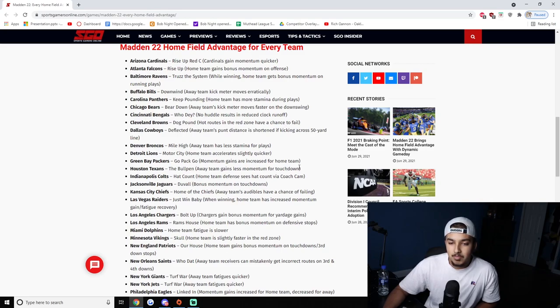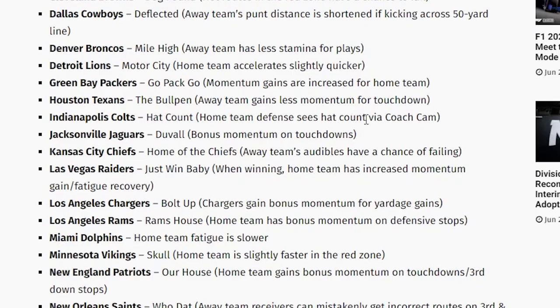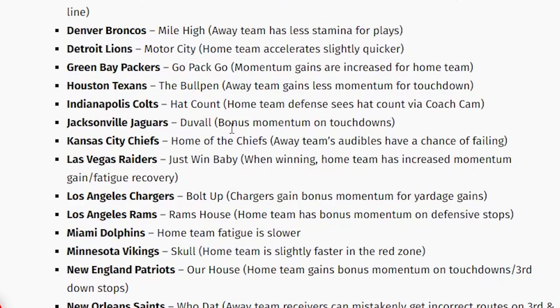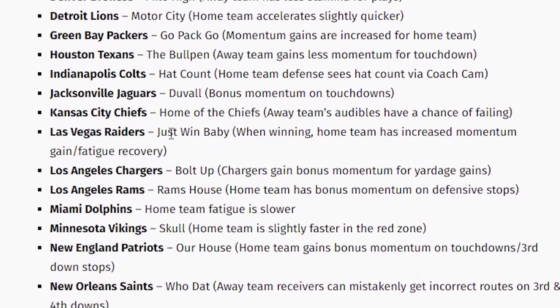Houston Texans — 'The Bullpen' — away team gains less momentum for touchdowns, so if you score a touchdown their momentum is reduced. I'm not too sure that's the best one. Indianapolis Colts — 'Hat Count' — home team defense sees hat count via coach cam. I'll be honest, I'm not 100% sure what hat count means pre-play — comment below and help me out. Jaguars — 'Duval' — bonus momentum on touchdowns, kind of a generic one.